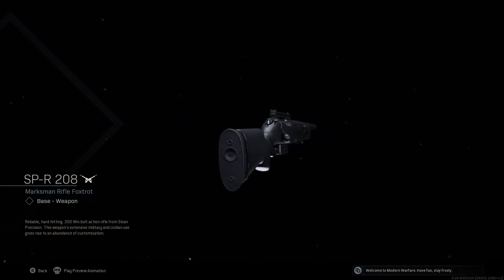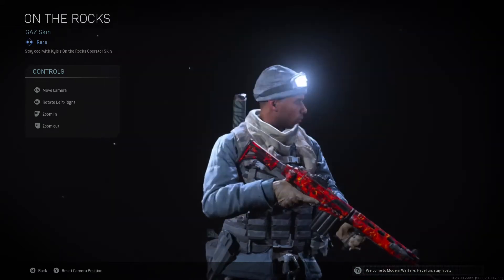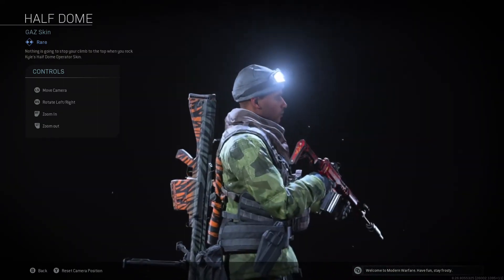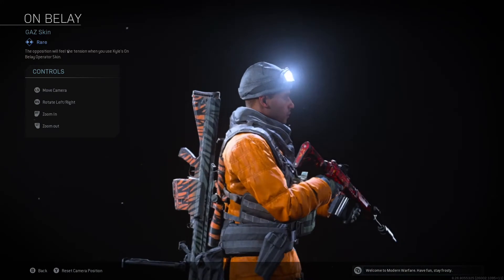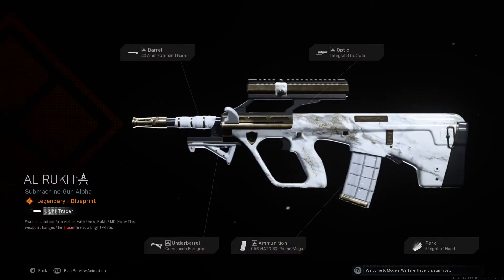S.P.R. 208. Reliable and hard-hitting, this .300 Winchester bolt-action rifle from Sloan Precision has extensive military and civilian use, giving rise to lots of heavy customisation options. Half Dome. On Belay. Al Ruk. Sweep in to confirmed victory with the Al Ruk SMG.